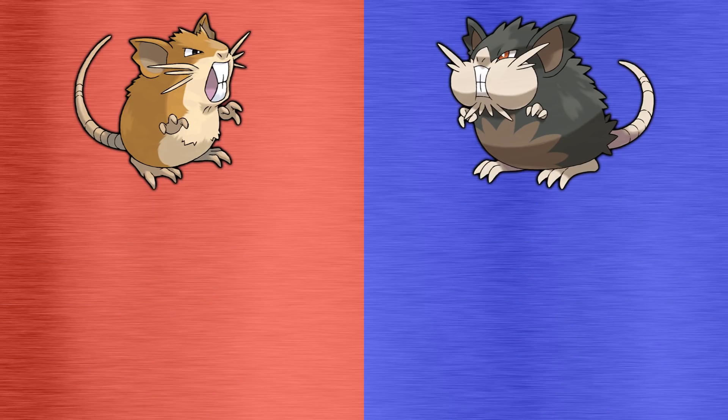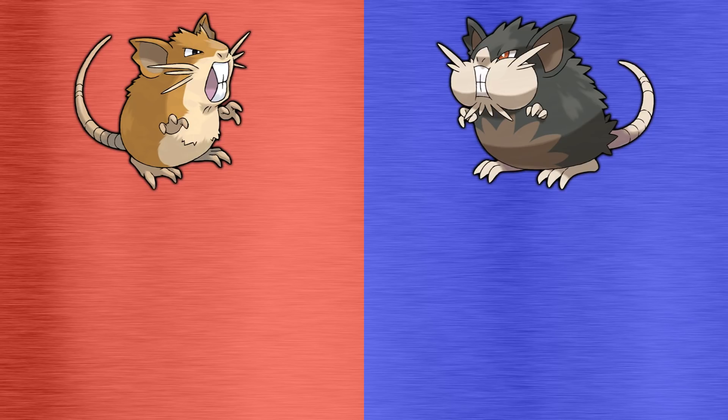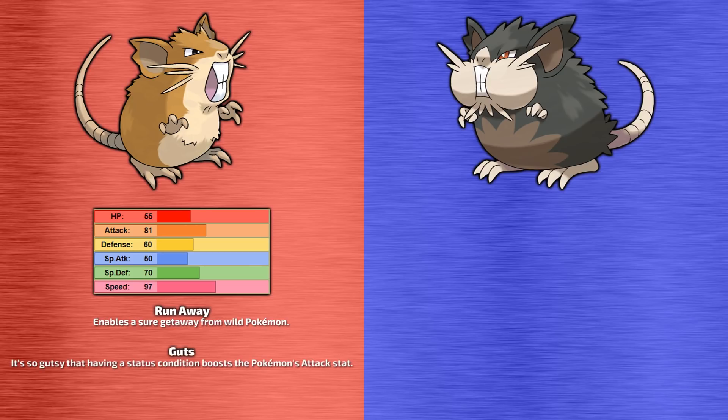Now we'll take a look at the stats and abilities of these ratty fatties. Kantonian Raticate has a decent speed stat, although it's far from being considered a fast normal type, with average attack and special defence, with no other stats really worth shouting about. Ability wise, Kantonian Raticate's primary ability is Run Away, which simply allows Raticate to escape from wild battles without fail, but has no effect in trainer battles. Its secondary ability is Guts, which increases Raticate's attack stat by 50% when it has a status condition, and this also means Raticate's attack stat isn't affected when it's burned. You could in theory give Raticate a flame orb, protect first turn so the burn activates, and then have Raticate use a powered up Facade with the added Guts boost.